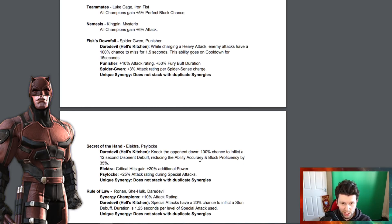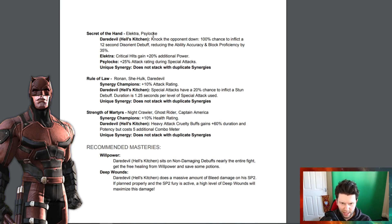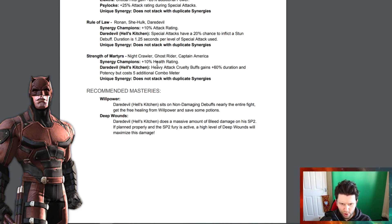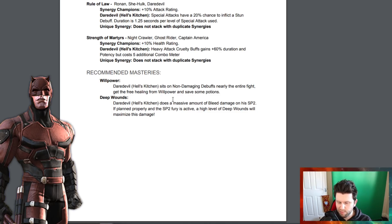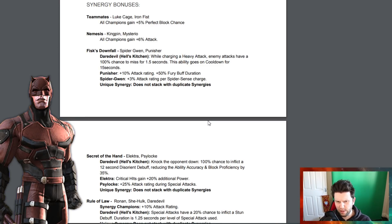Synergies have been updated as well. Punisher gets an improved attack rating — there are some good synergies around OG Punisher, Luke Cage, and Iron Fist for perfect block chance. From 'Secrets of the Hand,' Elektra gets a synergy — as does Psylocke — knocking down to a 100 percent chance to inflict a 12-second disorient debuff, reducing ability accuracy. Recommended masteries are Willpower and Deep Wounds for that SP2 bleed damage.